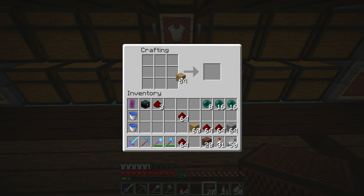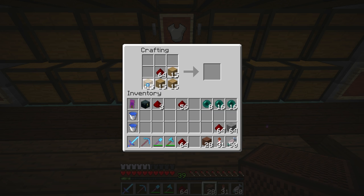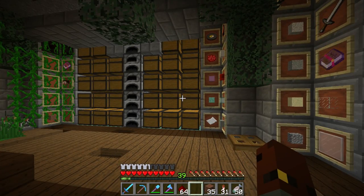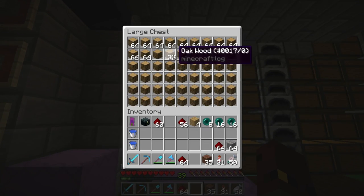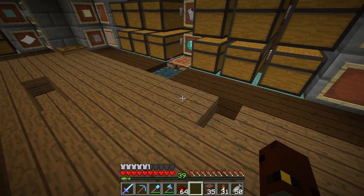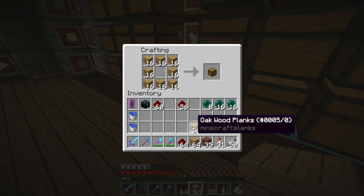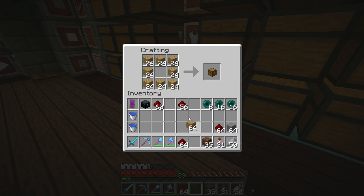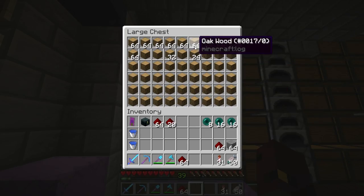We did one of these projects last season. We did it when we built a minigame — I can't even remember what it was called — but the song was very much related to the name of the minigame. It was sort of a pun or some kind of joke. It was funny and I really thought it was a nice touch. Since we haven't got any minigames on the server just yet, I thought I would make a note block song for myself and for my base right now.